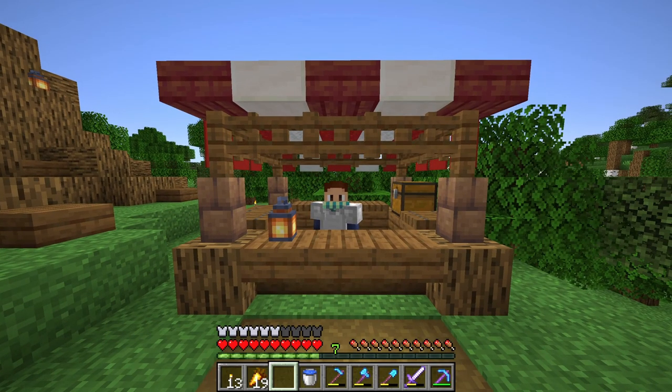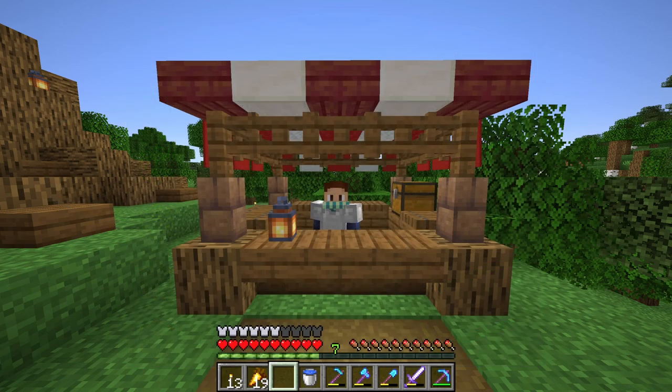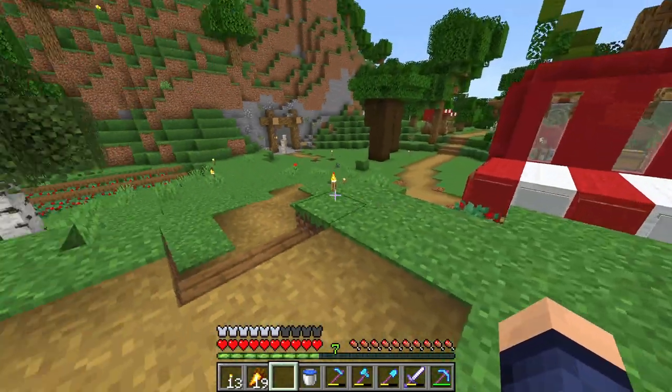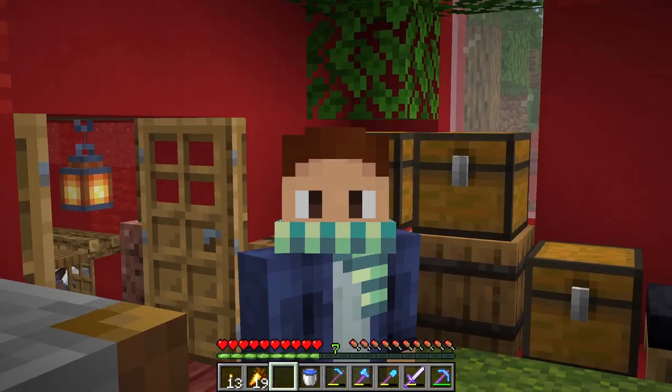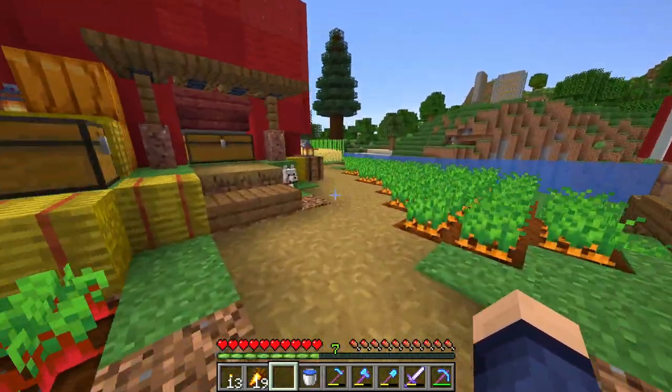Now we need to gather all of the leaves we need for the canopy of the tree. The first material I want to get are the azalea leaves. How many do we have? We have 23, which is clearly not enough. First things first, we need some bone meal in order to get the azalea leaves.